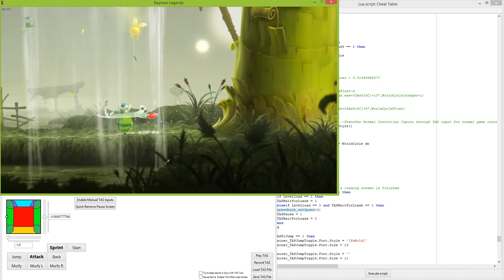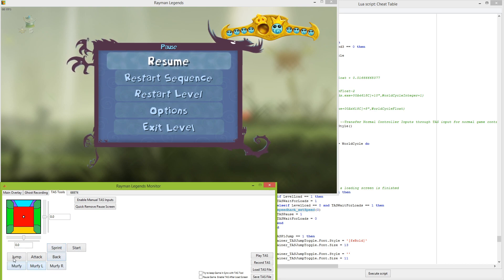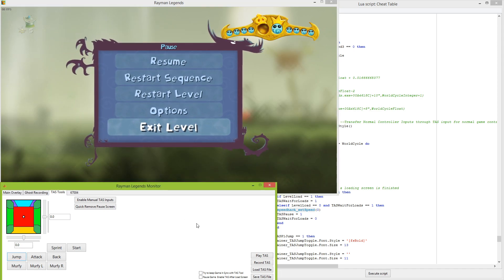I can't really control the game by clicking on these at the moment. The main reason is because the game pauses itself when I leave the window — it just pauses itself automatically and there's nothing I can really do about that right now. I tried looking into it but I just can't keep the game from pausing itself. That's been a surprisingly hard hurdle to overcome. So in the meantime I've decided to try to make the TAS input tool completely usable on the controller itself.